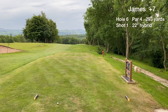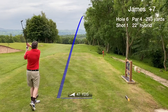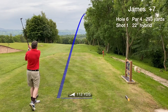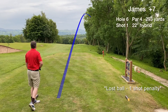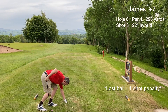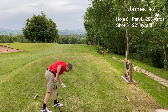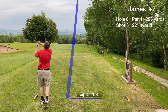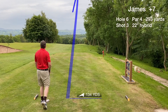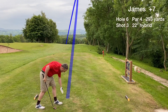Hole six is a short downhill par four — going with hybrid off the tee. It's a terrible tee shot that goes straight right over the trees, never to be seen again. One shot penalty for the lost ball, so it's three off the tee — not good news. Take two: it's a really good, nice draw with the hybrid that rolls out to the first cut on the left, over 200 yards.